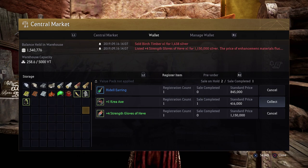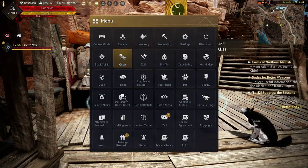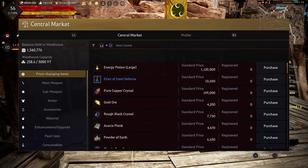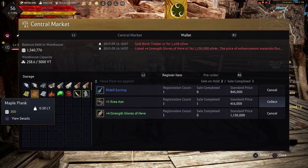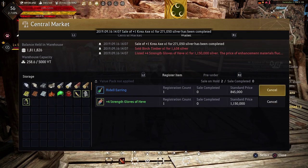So what if something you listed sells overnight? We've got this CREAX right here. I sold that the other day, and I'm going to show you that you can recover these sale items from the central marketplace on the options menu. Navigate to the central market, go to options, navigate down to the central market, and navigate to your wallet. We see the CREAX — if I go ahead and click collect on that, it's going to add the funds into my inventory. The balance held in warehouse increased by about 300,000 silver.